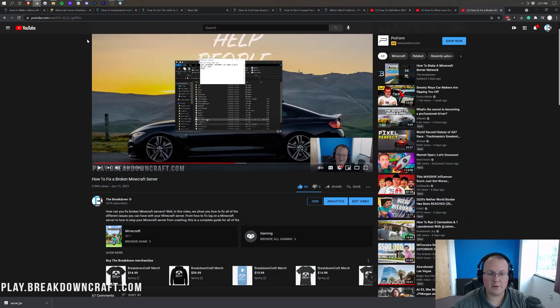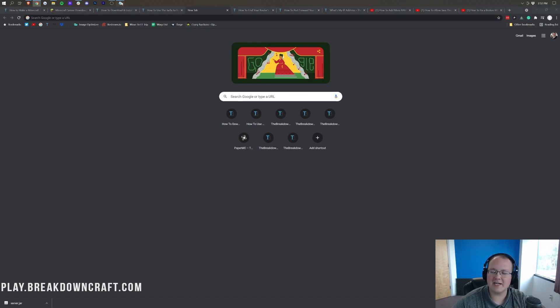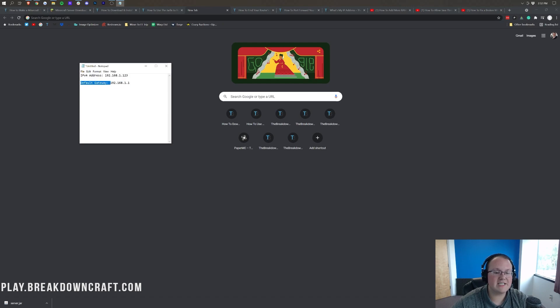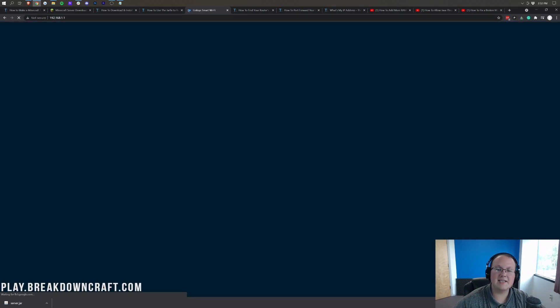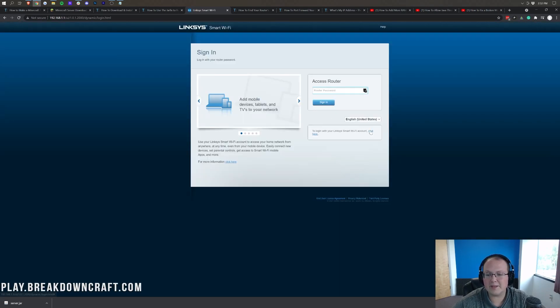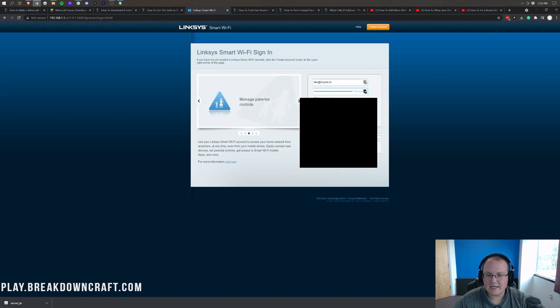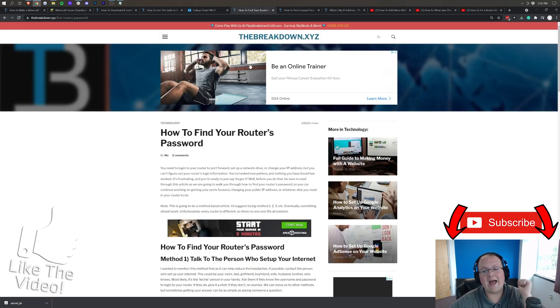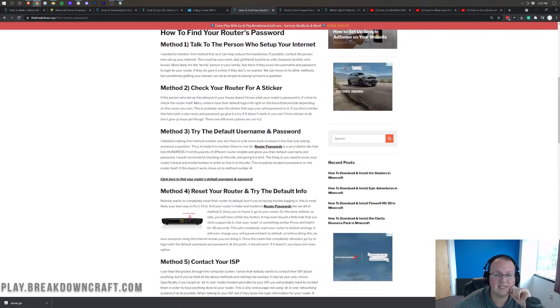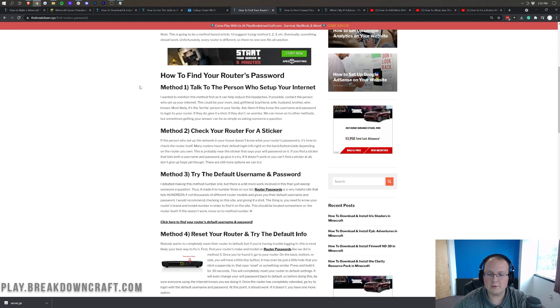The first step of port forwarding is to open your browser and create a brand new tab. Take your default gateway and paste it right up at the top where you'd normally type a website, then hit Enter. It's going to take you to a page that most likely looks similar to a router login page — though yours will probably look completely different. You're going to have some sort of a login box. For your username and password, we have an in-depth tutorial linked in the description on how to find your router's username and password — it goes over five different methods. Work through those and you'll be able to log in and port forward.